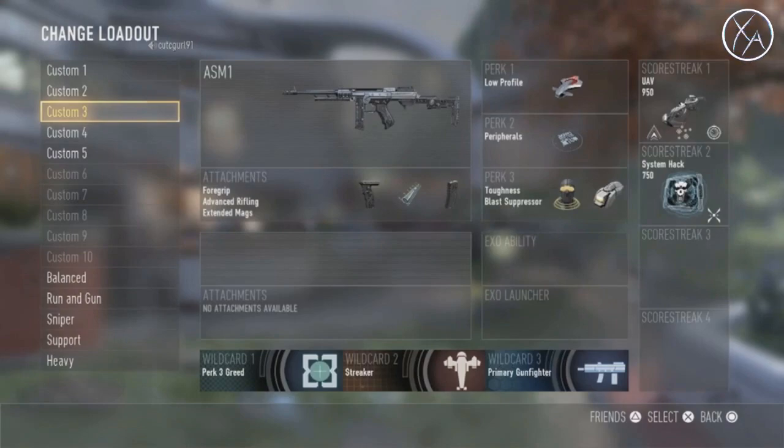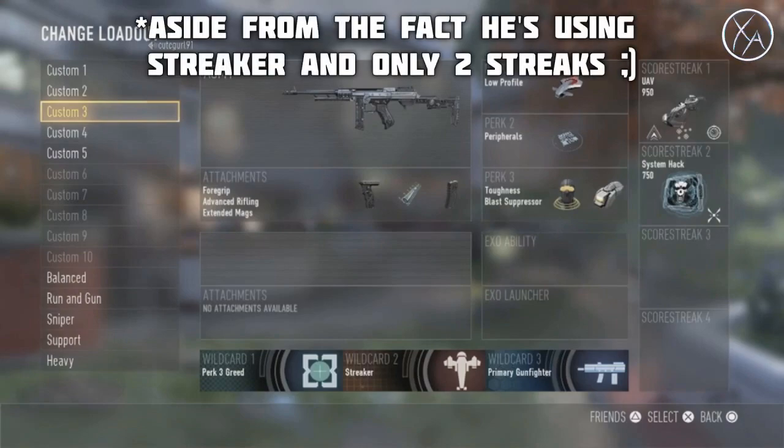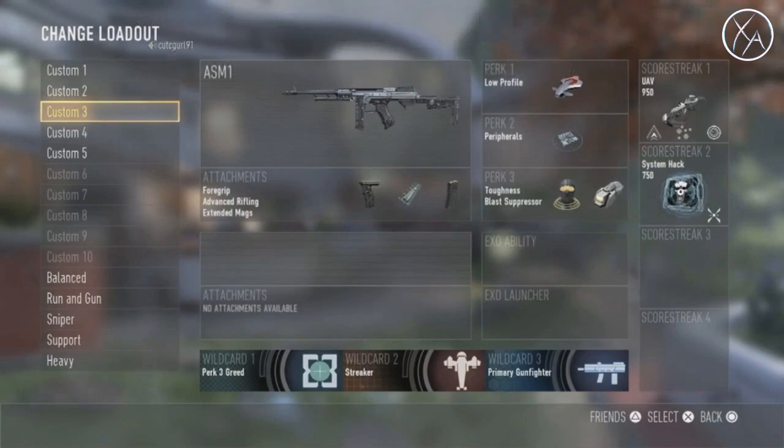There's actually nothing wrong with this class at all. This is basically one of the perfect DNA bomb classes you could have. He's got the ASM-1 with foregrip, advanced rifling, and extended mags. The only thing I'd maybe change is the foregrip — I feel like the ASM-1 has very low recoil anyway — but it works for him and there's nothing wrong with it. For perks, he has low profile, which is awesome, it helps him stay off the radar. Peripherals, which is great because you can see a lot more of your minimap. And then perk 3, toughness and blast suppressor — those two are a given. You should always be running toughness and blast suppressor if you're planning on challenging enemies at a bit of a distance.